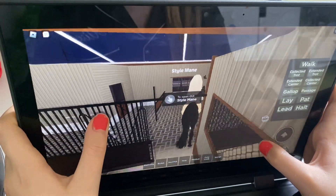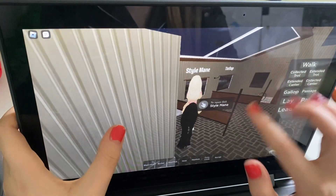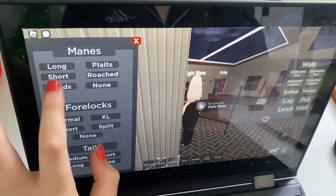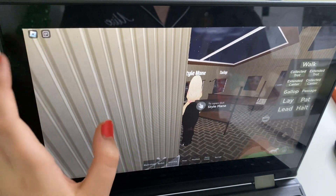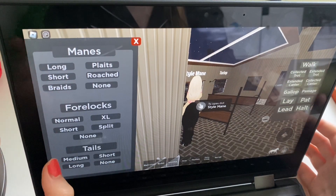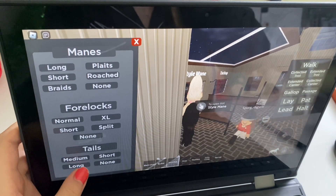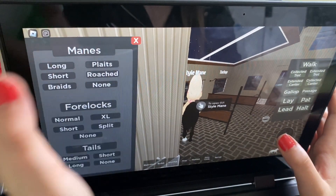Let's go out of here. I'm gonna style its mane, so I have the mane shorts. I know what's happened - I have the mane shorts, the forelock normal, and the tail. We'll have the tail medium, okay.